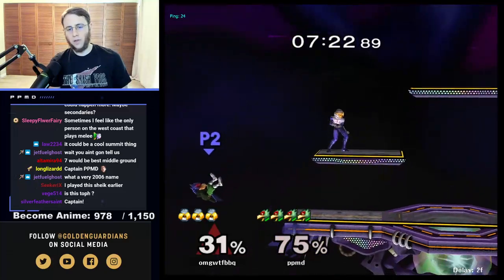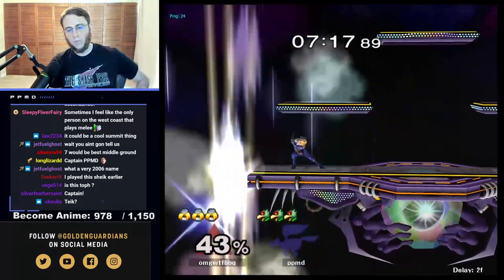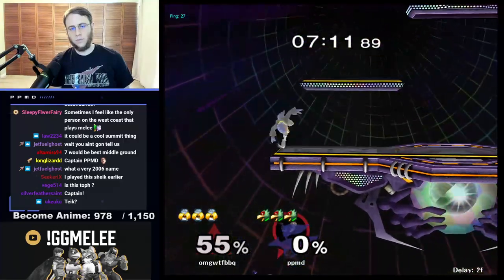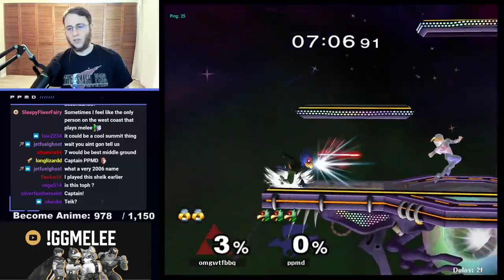I'll try to get my up tilt out — Sheik did go for a great fast fall there. Almost made it back — probably could SDI that and survived. That is going to be a missed stall, so we're just going to go ahead and get in on the punish. Why is Battlefield good for Sheik?